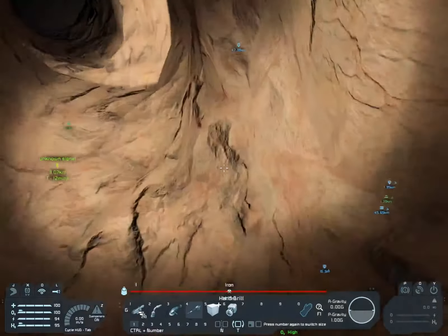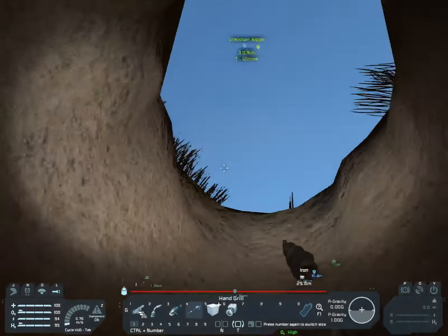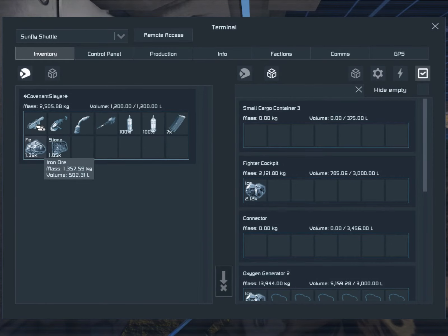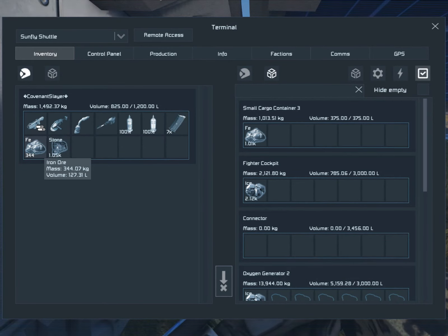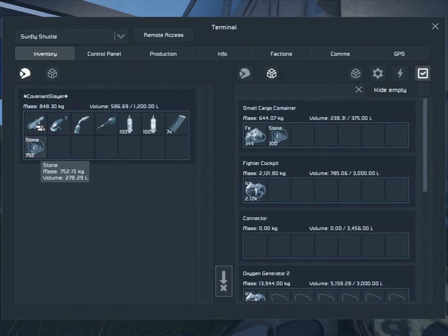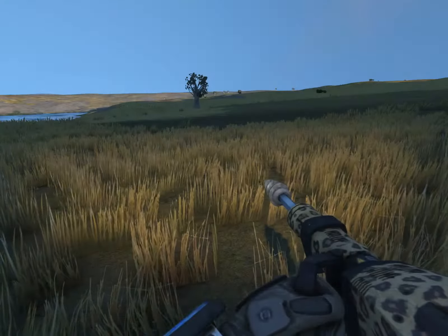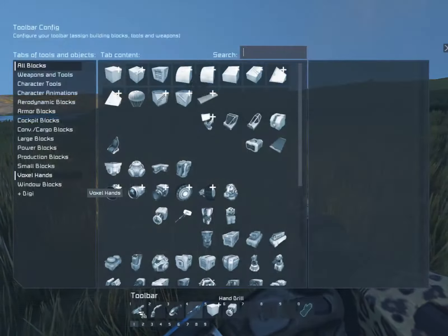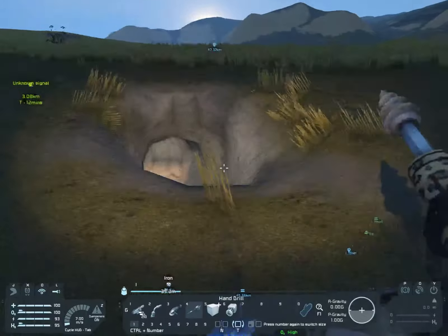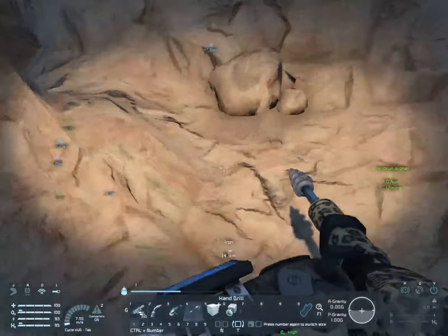Let me get out of here real fast and I'm going to have to drill back down for the iron — my inventory is cluttered. I have an unknown signal right now. I'm filling the left with iron and I'm going to throw out the stone. I'm going back in to find that iron. I'm going to watch my energy levels.